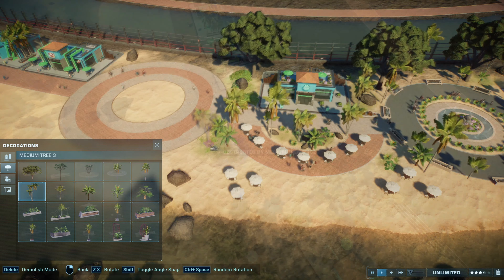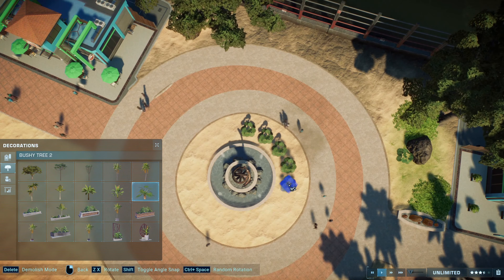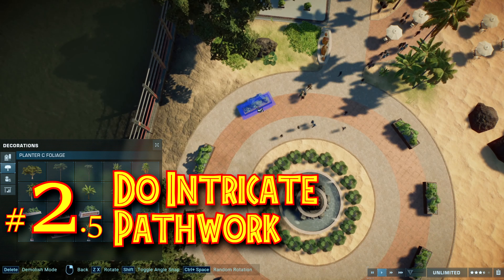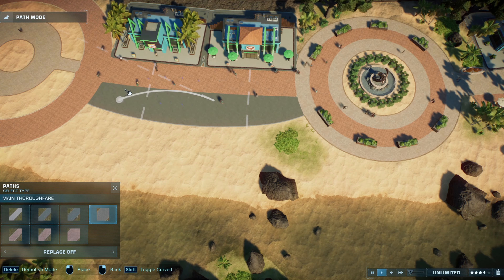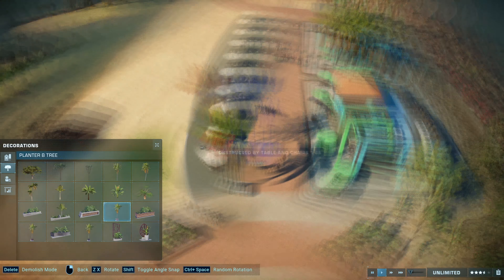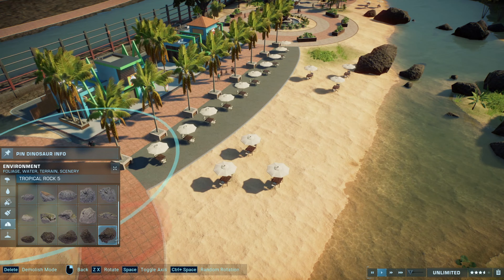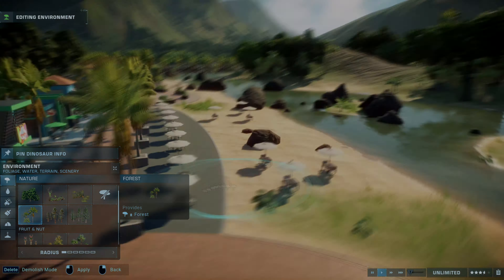My bonus tip: do intricate path work if you want to create squares with intricate path work. Paths can be very decorative. As I said, it's never too much — you can never go wrong with it. So use the decoration items, we finally have them, so make use of them.